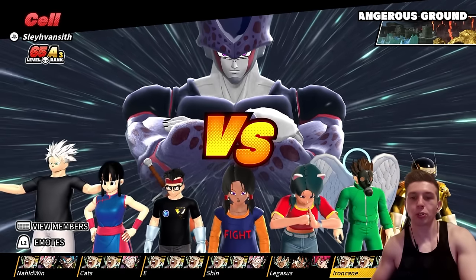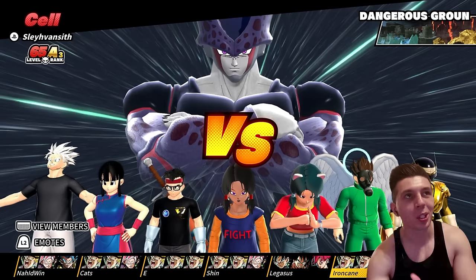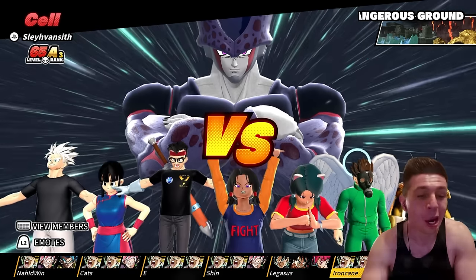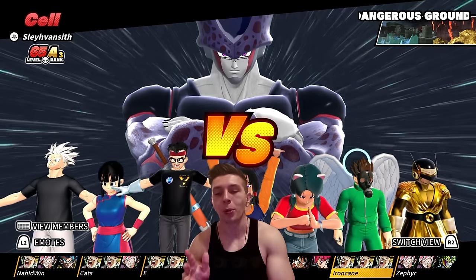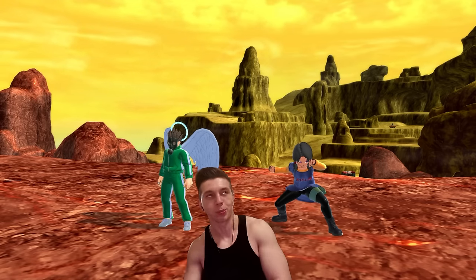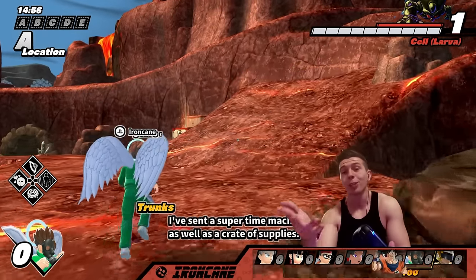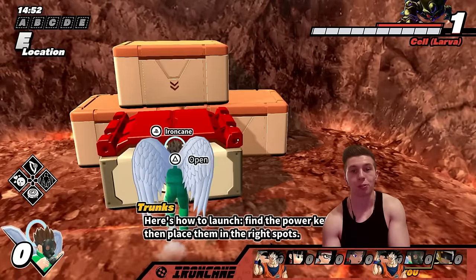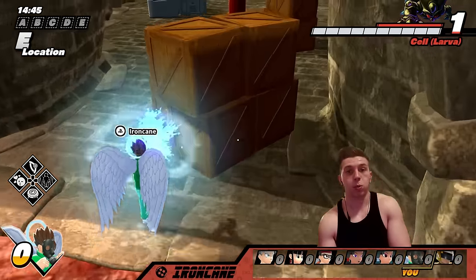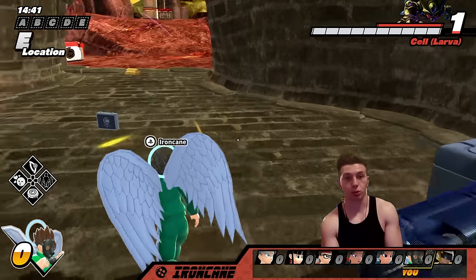All right, for our next match with Super Saiyan 2 Adult Trunks, we actually got a pretty nice theme going on — Goku Black and Zamasu in the first match, then we got Cell. I swear I didn't plan this. We actually queued up with a raider but they disconnected, so we got Cell. We have the potential of getting level four in this match which would be pretty epic. Super Saiyan 2 Adult Trunks — I think he actually unironically is probably one of the best transfers released this season.